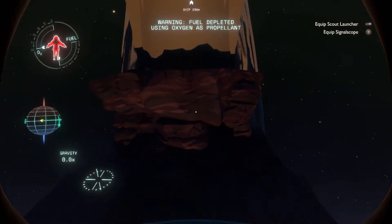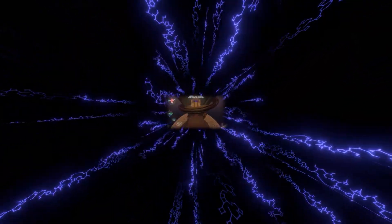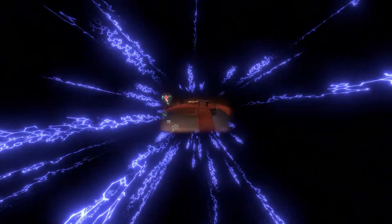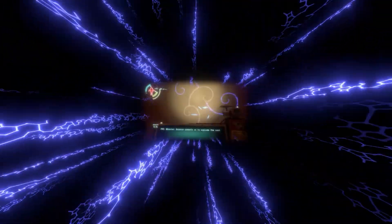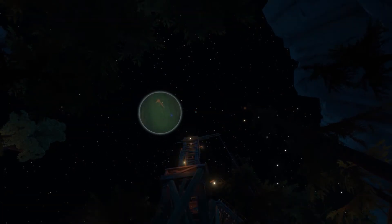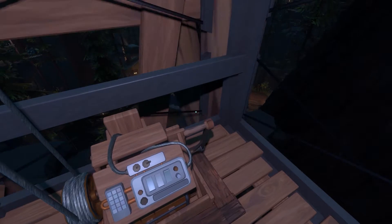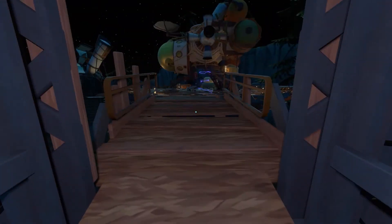I am going to suffocate, by the way — 100%. There must be a way to warp into the Ash Twin project. I'm actually not sure what I need to do now. I thought if I went to the Black Hole Forge, I'd find the warp core, bring that to the vessel. But that doesn't seem to be the case. How do I get a new warp core? There's not much left for me to explore either. I might just go to the vessel right now and see what I missed in there — it might help me out.